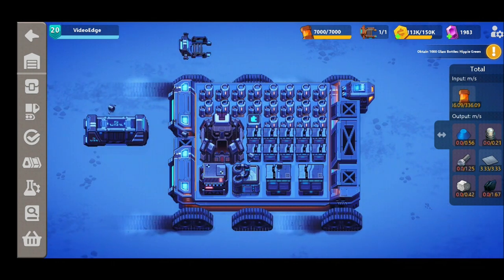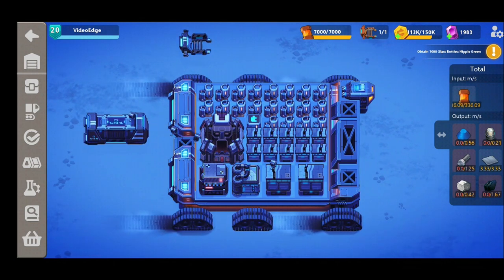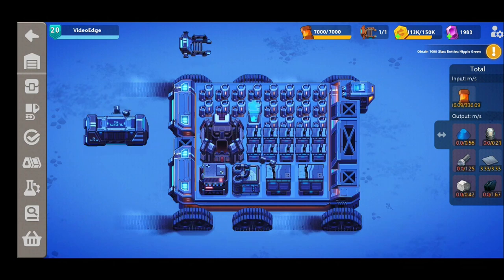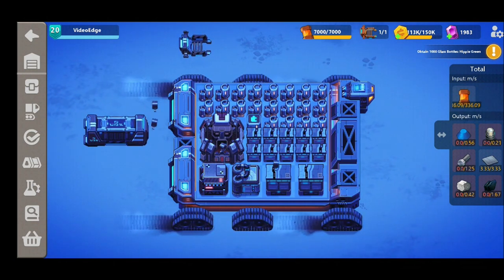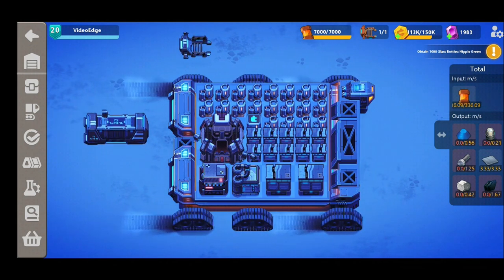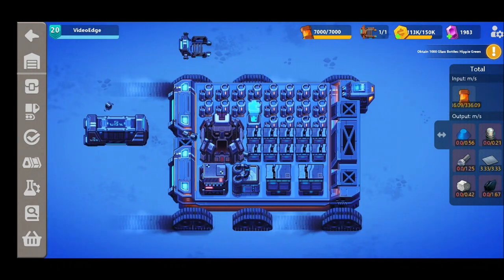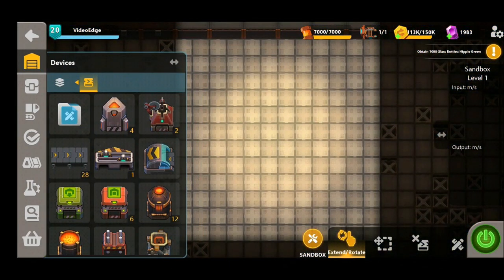We're really getting towards the end game materials now, getting more complex, and with that complexity we know they're not the easiest materials to craft and make. So that's why we're going to be showing you exactly how to make this plastic, and also sharing our current plastic and plastic plate setup which is really efficient — we think you're going to like it. So without further ado let's get straight into our sandbox building and share this design with you.